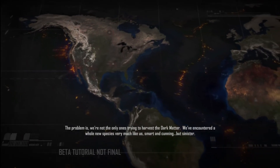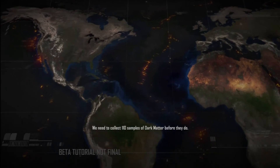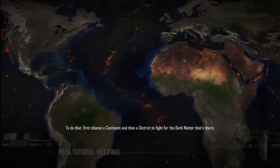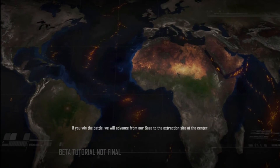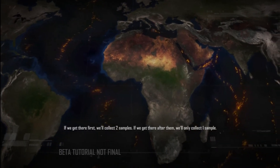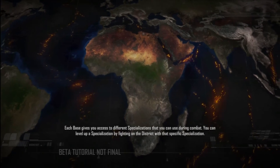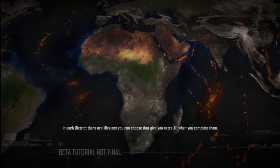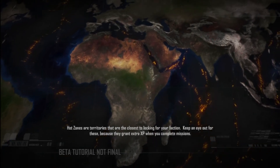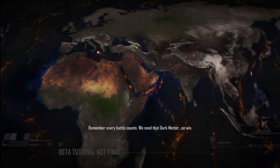We're not the only ones trying to harvest the dark matter. We've encountered a whole new species, very much like us. Maybe we're the sinister ones. We need to collect one of ten samples of dark matter before they do. Oh, it's a fetch quest. First choose a continent and then a district to fight for the dark matter. If you win the battle, we advance to the extraction site. If we get there first, we'll collect two samples; if after them, only one. Each base gives you access to different specializations. You can level up a specialization by finding them in the district. Hot zones are territories closest to locking for your faction — they grant extra XP. Every battle counts. We need that dark matter, so win.